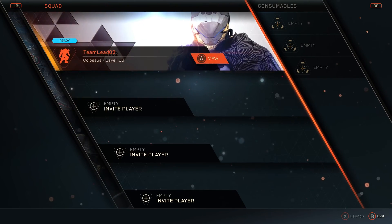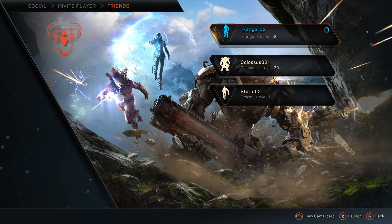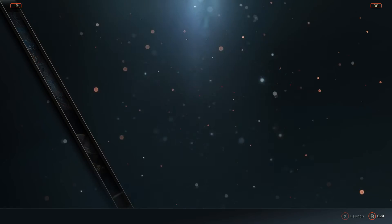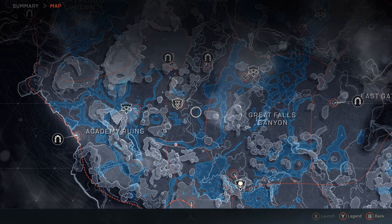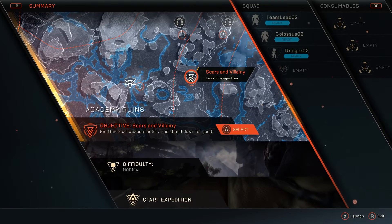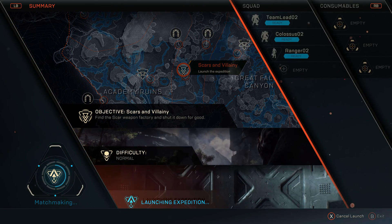At the start of any expedition, we need to decide who we want to play with. Jen will be inviting two of her friends, but when you play the game, you will choose from your friends, guildmates, other like-minded individuals, or even go out and explore the world on your own. Now that our squad is formed, we need to pick our objective. This is the map screen, and as you can see, there are a lot of different activities to choose from. For today, we'll be playing the mission Scars and Villainy.